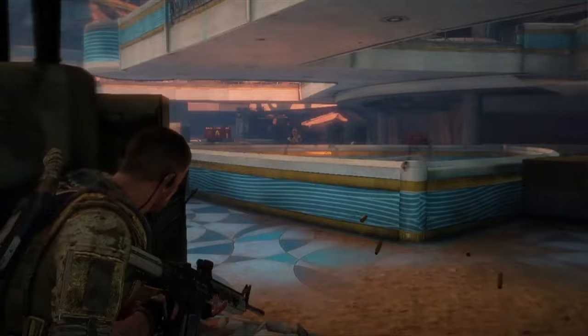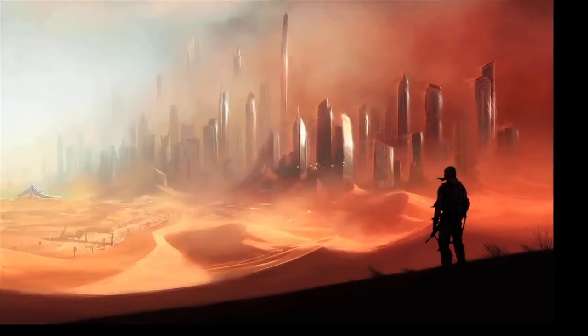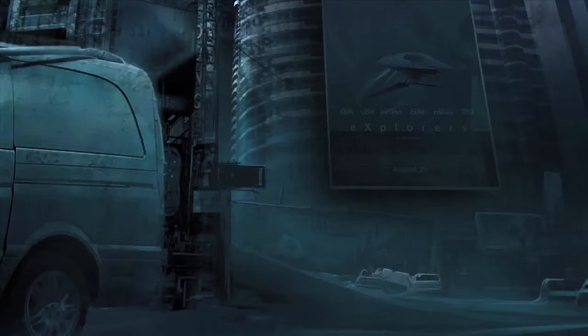The setting of Dubai really influences the style of combat in Spec Ops: The Line. The unique architecture does some really interesting things with our combat space. We draw a lot of inspiration from the way things were built there — the scale is just really over the top. As an art team, we use that to translate it into our game environment, so all the spacing is bigger and everything is a little bit more grand and spectacular.